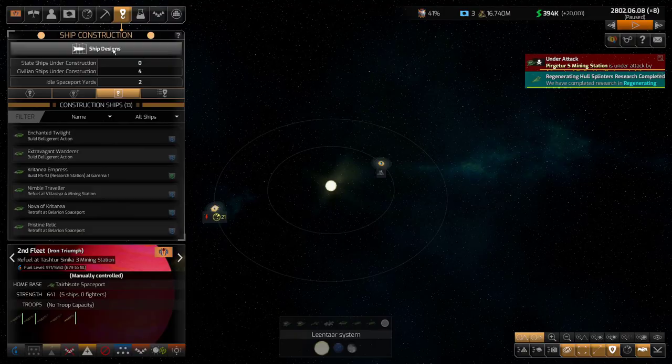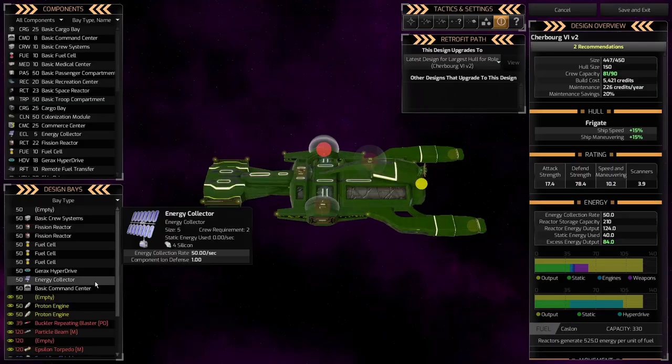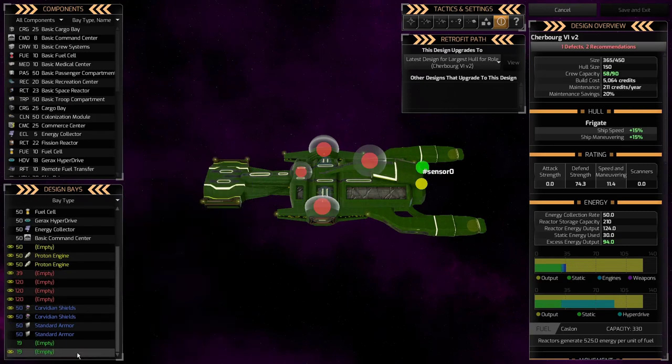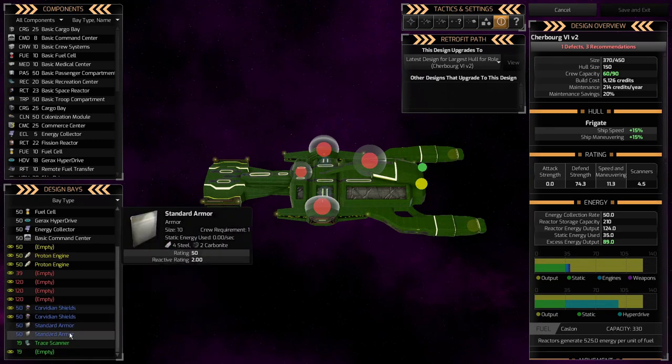Let's talk about the ship design. Going to ship designs here — there's a frigate that already exists. We're going to ignore their design and switch this to manual so the design doesn't get updated until I want it to. I'm going to use the upgrade button — the AI takes its first shot at replacing all the components and does a pretty decent job. The only thing I want to change is the weapons. I'm going to clear them all out, and also clear out this sensor because I want to use the trace scanner, which gives 5% damage increase.